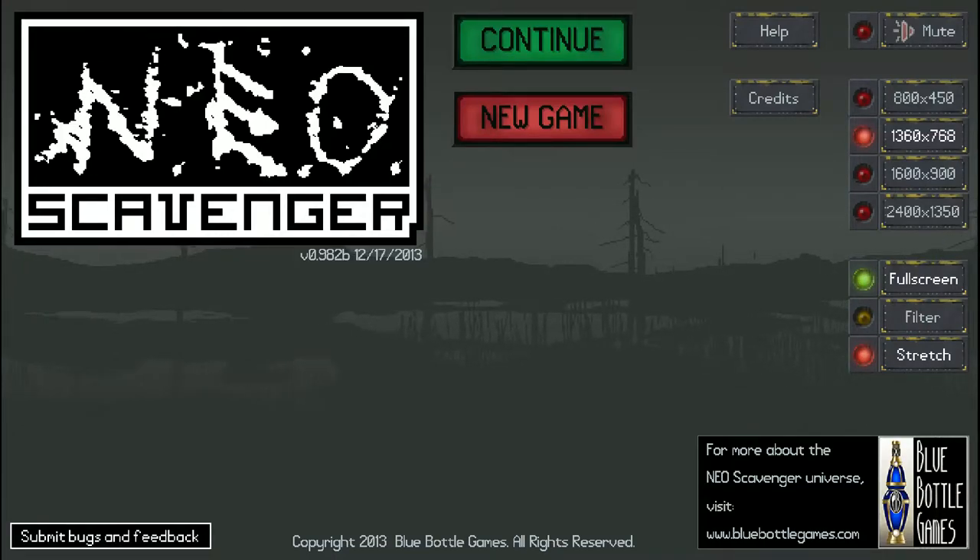Hello everybody and welcome to 7th Gamers with Zenerys. Today we are playing Neo Scavenger version 0.982 Bravo. This is the beta build, the public beta available on Steam and Desura, and pretty much every other possible place you can buy Neo Scavenger.